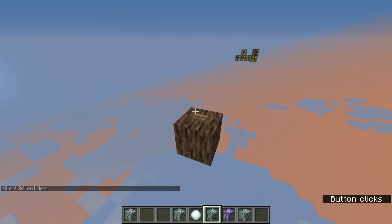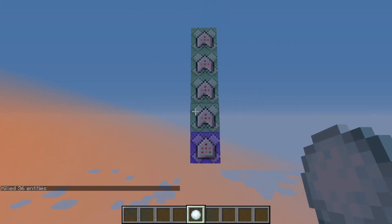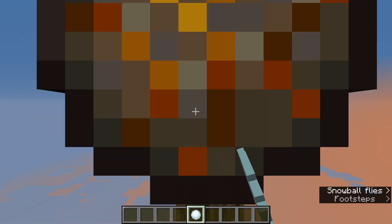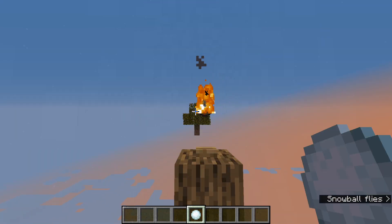We're gonna get another tree going here, and that should work. Our whole five command blocks are set up. We have a tree, and we have a fireball.